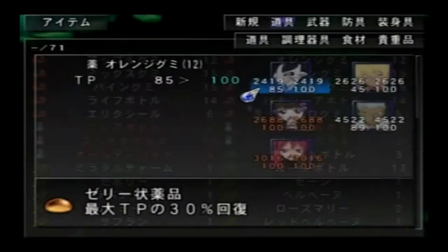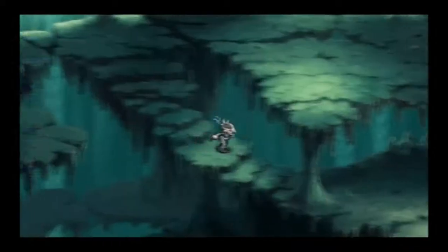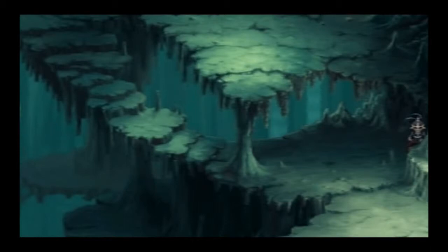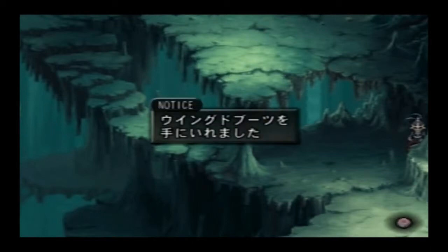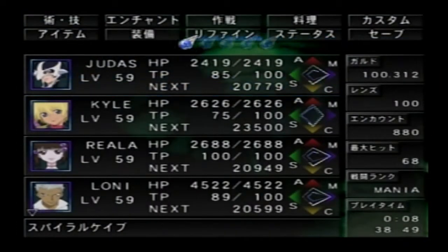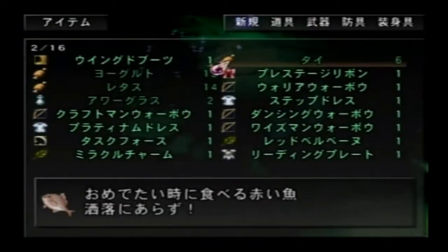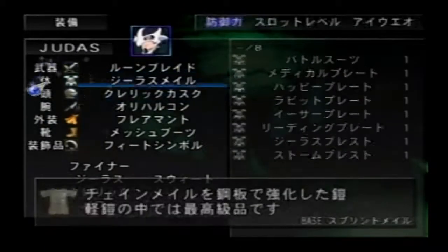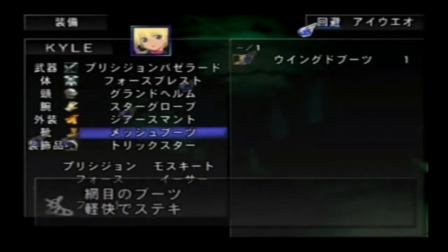I might want to heal Kyle's TP a little bit. There you go. There are some treasure chests hidden behind walls here, like this one. And here we get the Winged Boots. Because we can equip individual boots, I'm gonna give that to Kyle. It gives him better mobility.